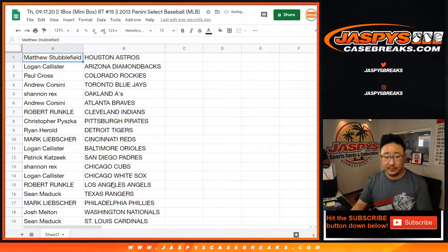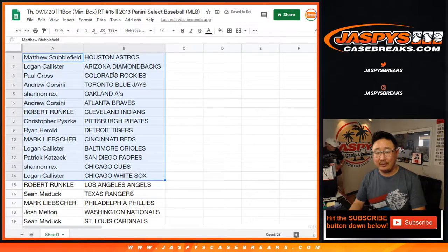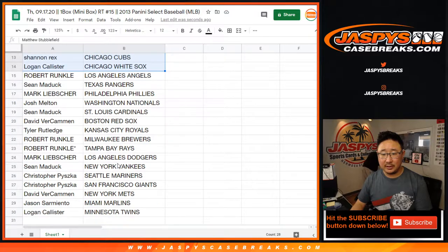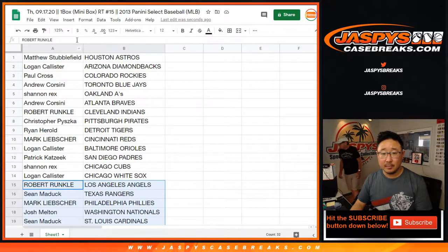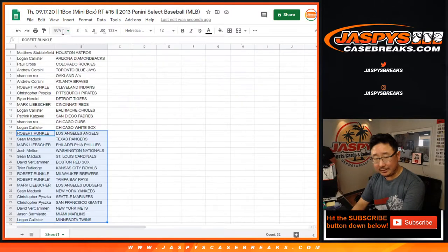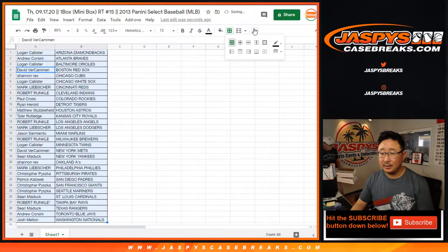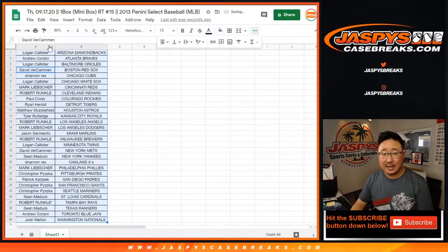Alright, so Matt, now you have the Astros. Rex, you have your Cubs — nice. So there's the re-randomized list right there. So no trades in these little filler breaks. The whole point of this is really just to give away that spot anyway. This is just a side pot.